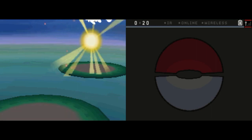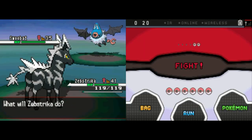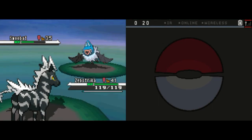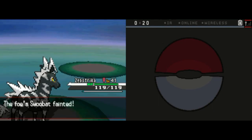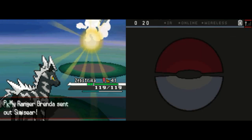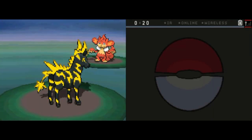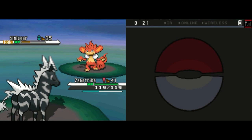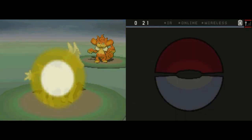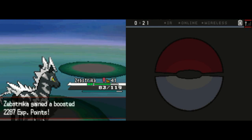Pokemon Ranger Brenda has a Swoobat at a high level 35, and we've battled quite a few of these so we know how to handle them. That's a Psychic and Flying type, so I'm going to go for Spark, which will be super effective. Swoobat goes down in one hit, and she's going to send out Simisear next. I want revenge on this thing because Zebstrika just got paralyzed by one in the last episode because of Lick of all things. So this time I get the paralysis, but he works through it and hits me with a Flame Burst. Then I finish him off with a second Spark, and Zebstrika gets his revenge!